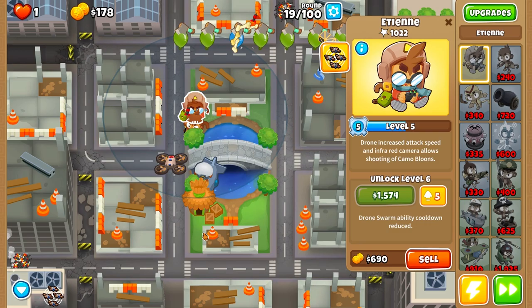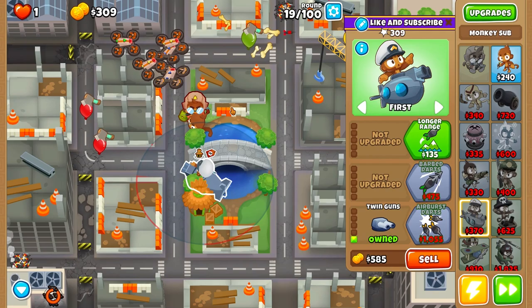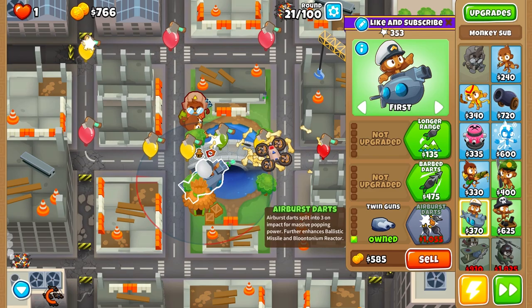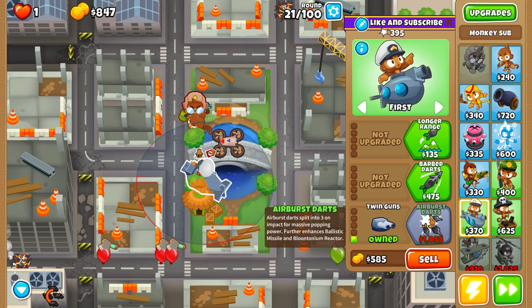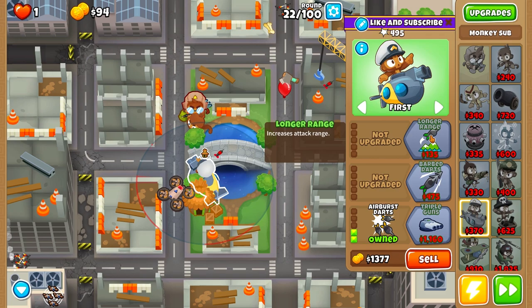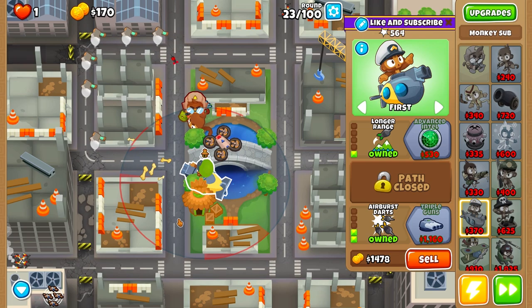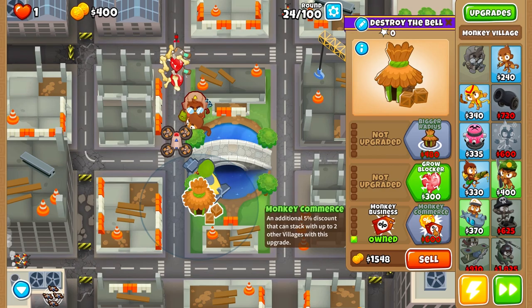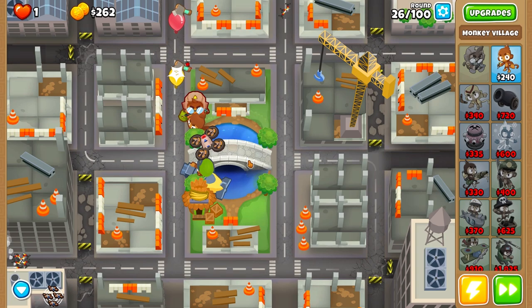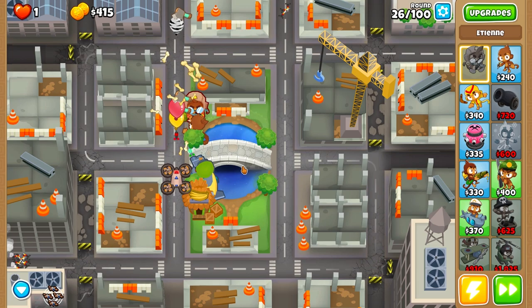Use the ability right now. You don't have to place the monkey village immediately — I just wanted to save some cash. But as you see, we're risking quite a lot here because there are no guarantees our road spikes will tank everything. Now the well tank. As soon as we get the airburst darts, we are golden. The next step is to upgrade the monkey commerce. Also, Etienne destroys the round 24 camo and round 33 camo on its own — that's very useful.